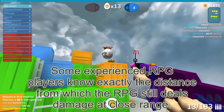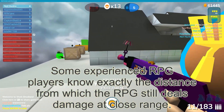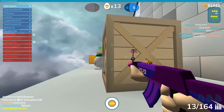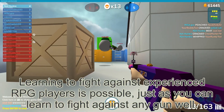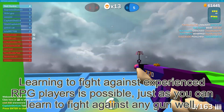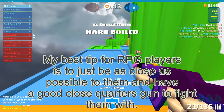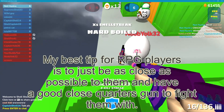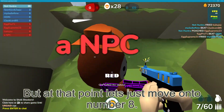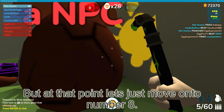However, experienced RPG players can be very hard to fight. Some experienced RPG players know exactly the distance from which the RPG still deals damage without missing at close range. Learning to fight against experienced RPG players is possible, just as you can learn to fight against any other weapon. My best tip for fighting RPG players is to get as close to them as possible and have a good close-quarters gun. But at that point, let's move on to number 8.